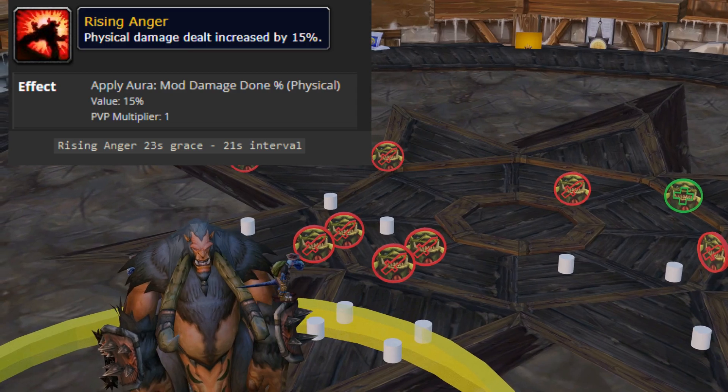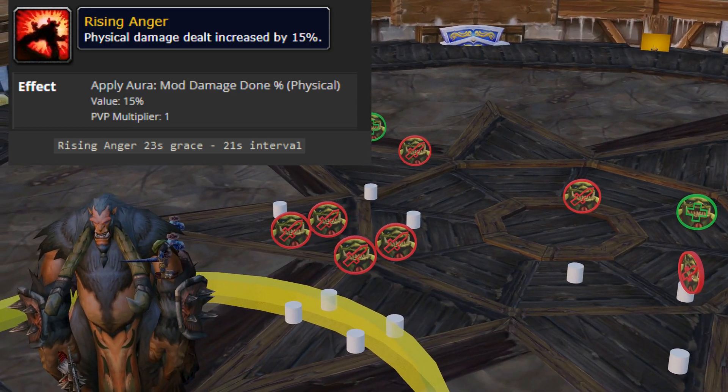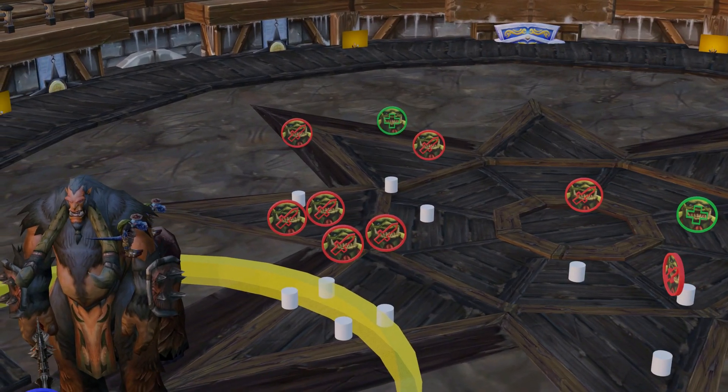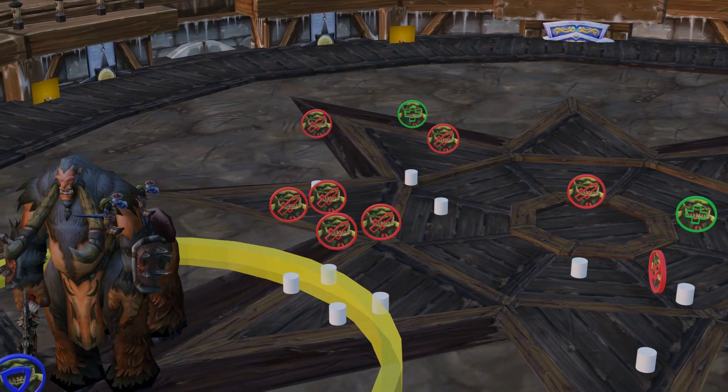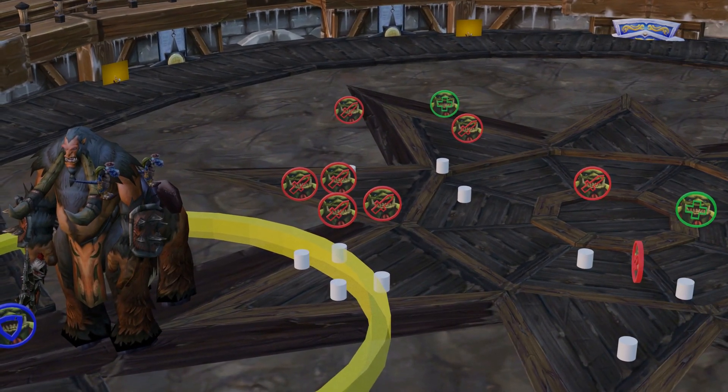This is a buff that increases his damage by 15% for every stack. This applies to all his other abilities, as they are physical damage. This should only be able to happen a maximum of four times, unless the snowball jumps back up on the boss if the player riding dies or something.